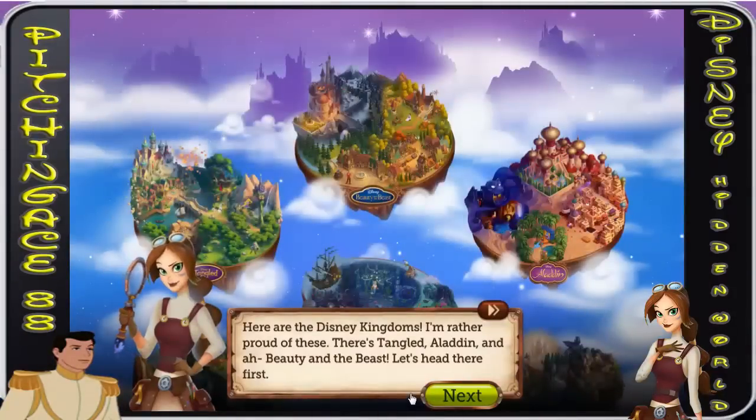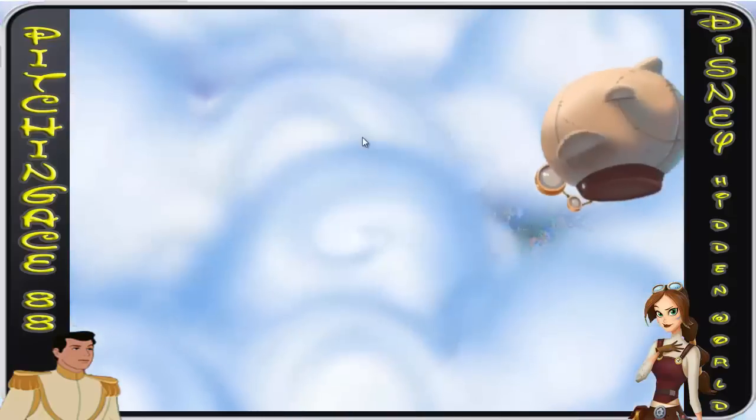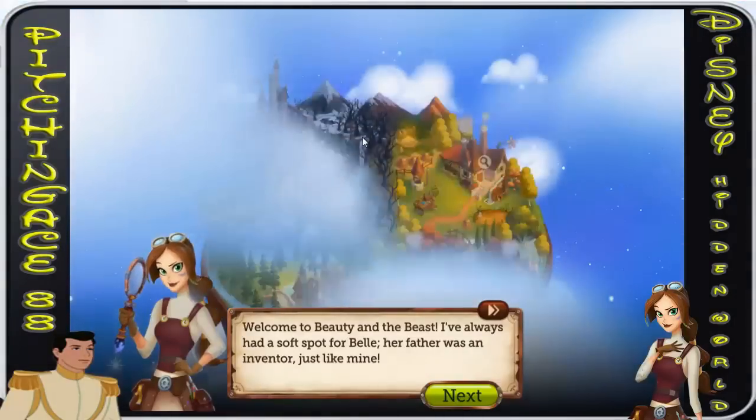We get to fly in a Zeppelin — pretty darn cool. Here are the Disney Kingdoms; I'm rather proud of these. There's Tangled, Aladdin, and Beauty and the Beast — let's head there first. This came out in November of 2013, and they're saying there's going to be a whole bunch more worlds added, but currently there's only these five. I'll be trying to play all of them.